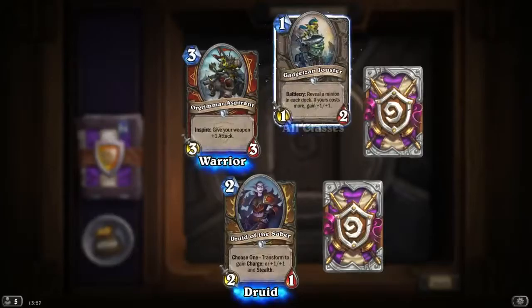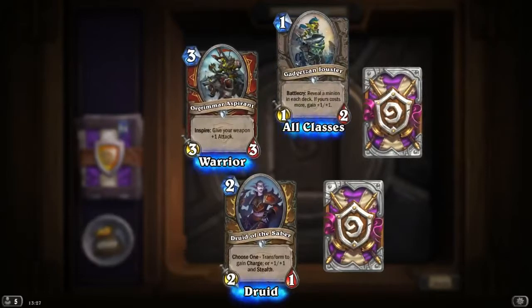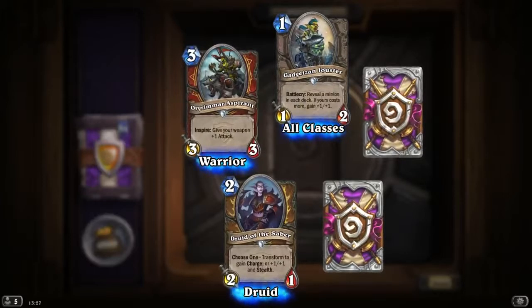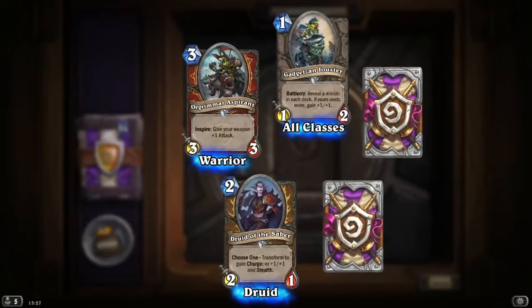Orgrimmar Aspirant, Inspire: give your weapon plus 1 attack. 3 mana 3/3, quite a nice card. Another Druid of the Saber. Gazlowe: Battlecry — reveal a minion in each deck; if yours costs more, gain plus 1/plus 1. That is 1 mana 1/2.